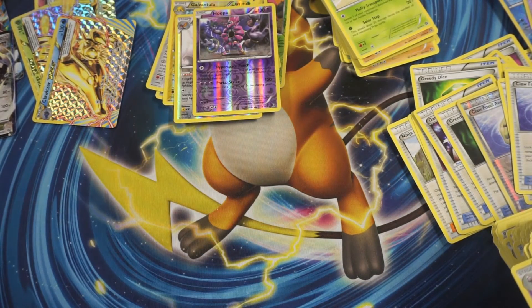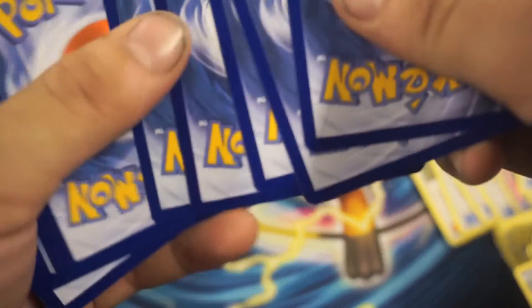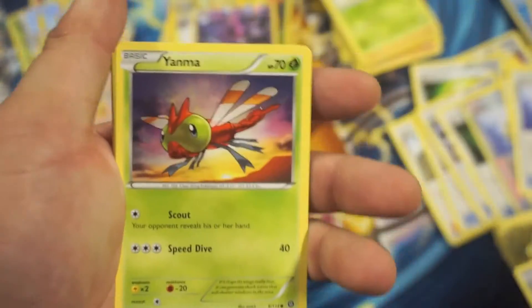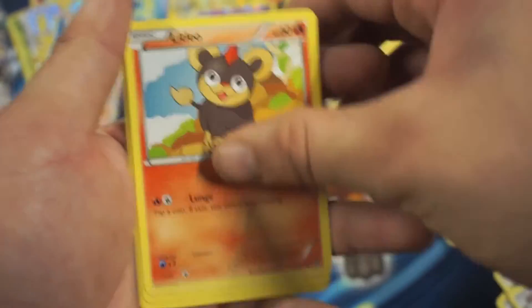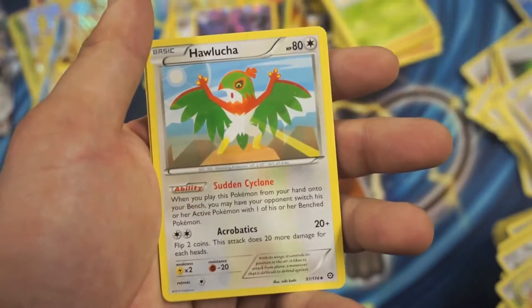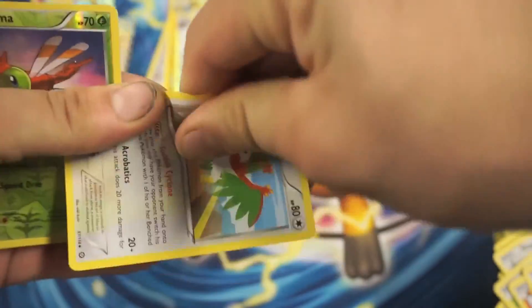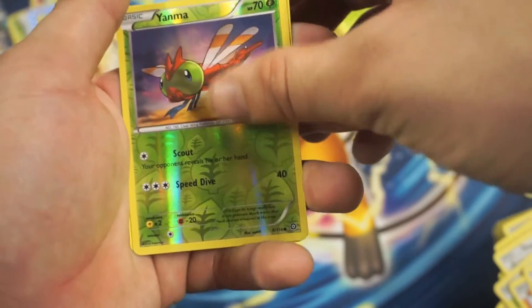So we got a Fletchling, Yanma, Merle, Sneasel, Litleo, Steelix Spirit Link, Hawlucha — we are going to ruin you again, don't like Hawlucha — Yanma Reverse Holographic Common, and a Toxicroak Rare.